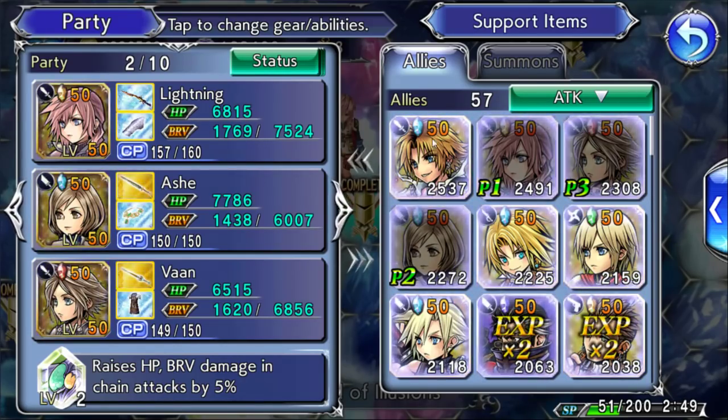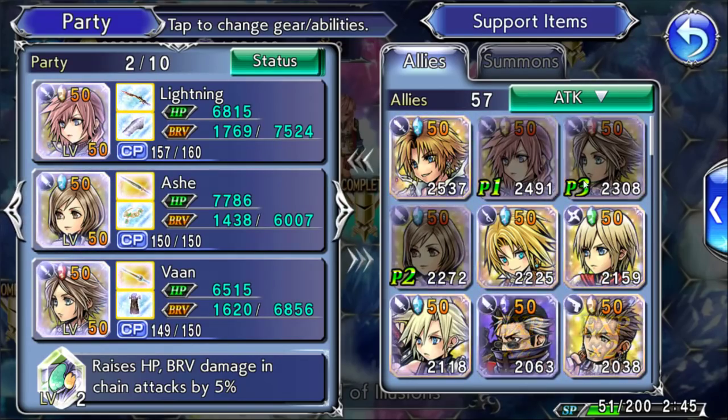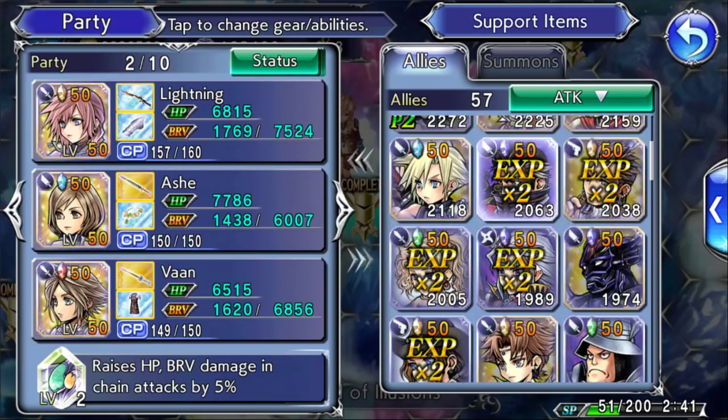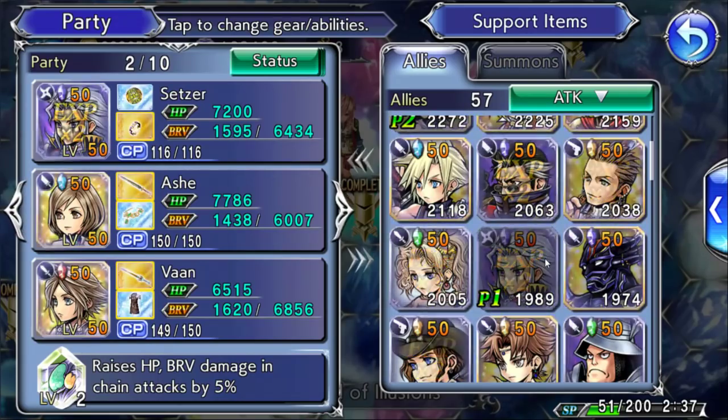You mean for Garnet? I'm pretty sure it's going to be up for Garnet. Some of the banners are gonna be different for Global, but a lot of them are pretty much the same. Alright, so there's Setzer — we can actually use Setzer. We probably have to use Setzer.